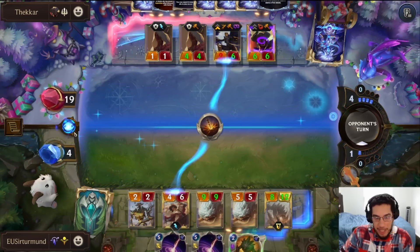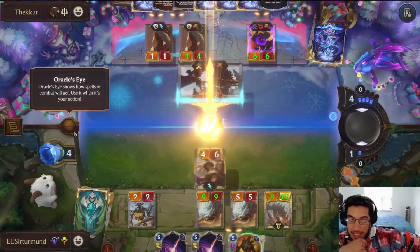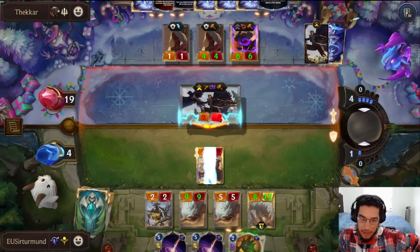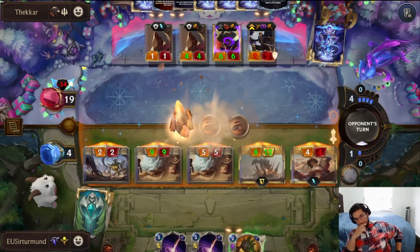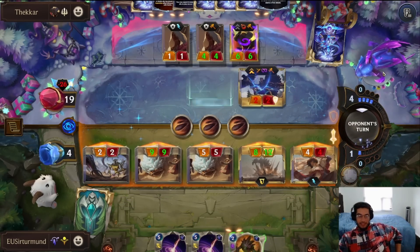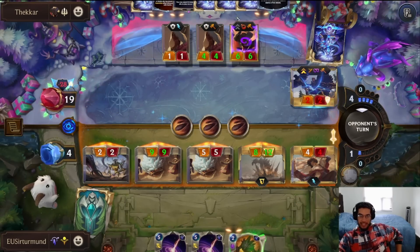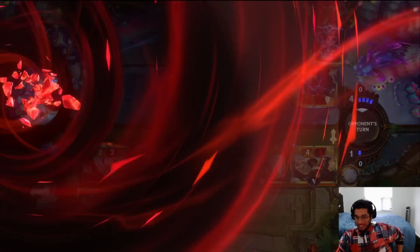We Quicksand first — the reason is so that the opponent cannot get the Scout attack, and then we attack with everything and the opponent loses. Doesn't matter how you block, my friend. This is lethal. You didn't get the Scout attack either, and that's fine. GG's.